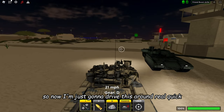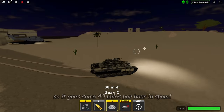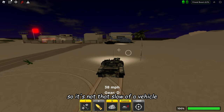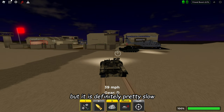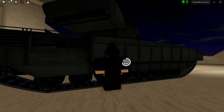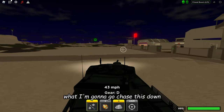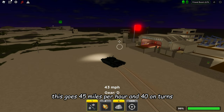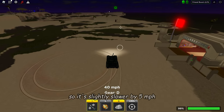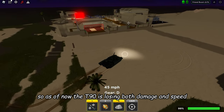Now I'm going to drive this around to hit its max speed. The T-14 goes about 40 miles per hour, and 35 on turns. It's not that slow of a vehicle, but it is definitely pretty slow — it beats most tanks though. The T-90 goes 45 miles per hour and 40 on turns, so the T-90 is actually faster by 5 miles per hour. As of now, the T-90 is losing both in damage and speed.